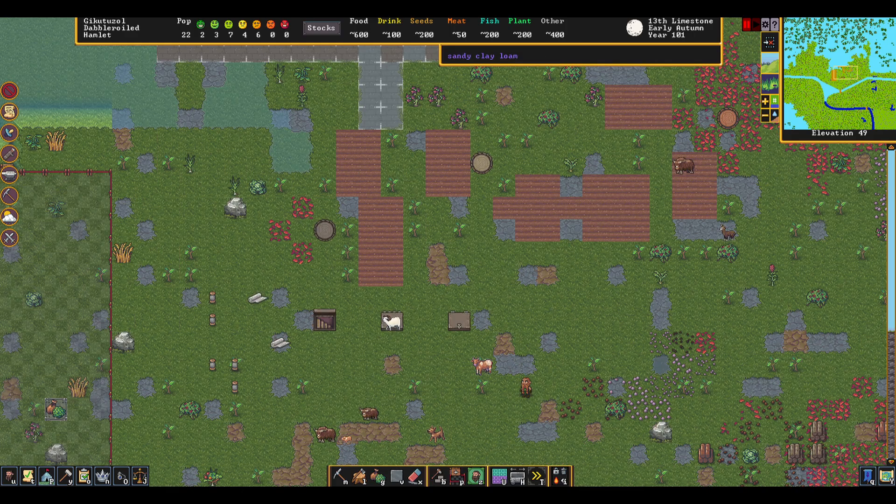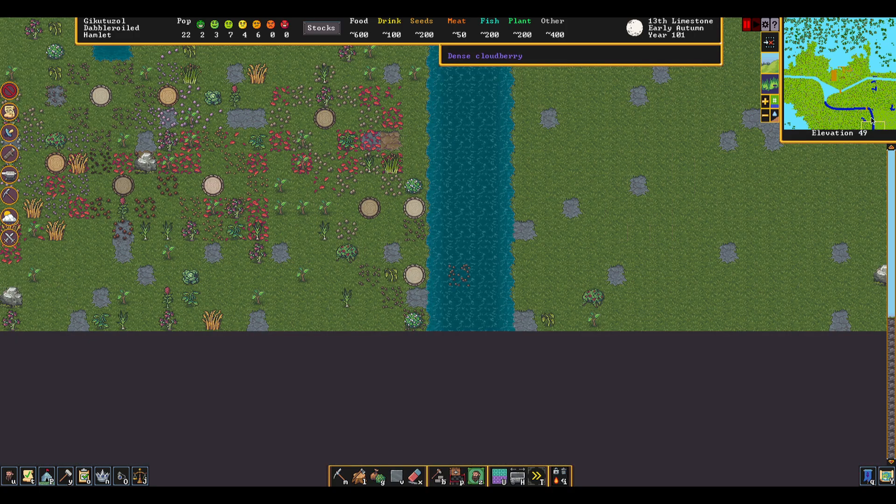This fortress and the way this world generated came out very different than what I'm used to, and it actually had some stuff I loved. I've built about a dozen fortresses trying to find one that I absolutely loved, and this one definitely takes the cake. It's really going to come down to this river and how this all played out.